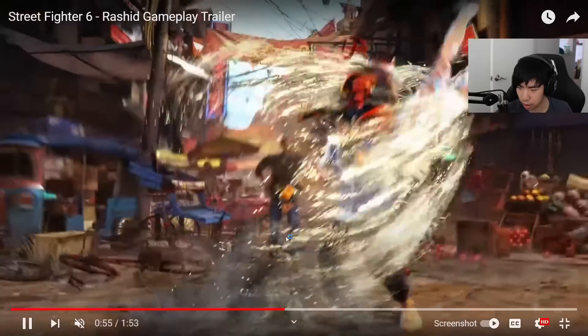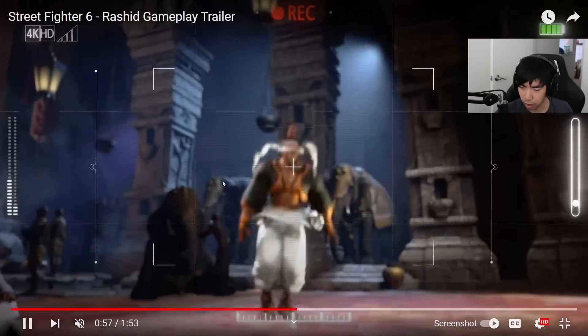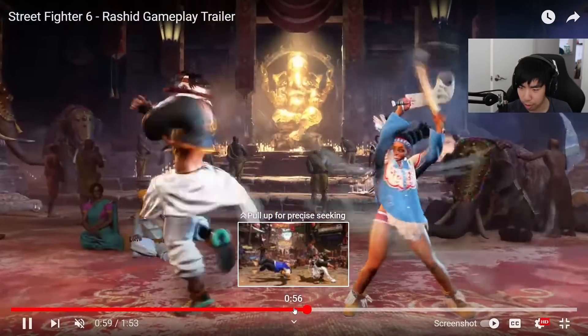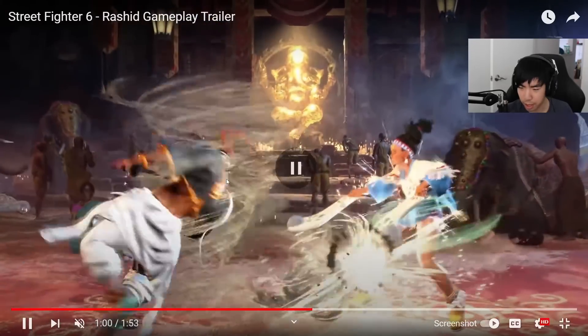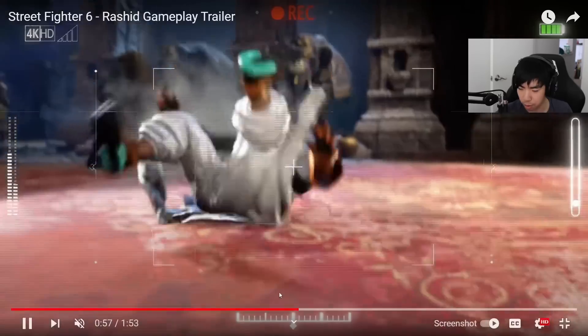This is his level one super — it's a side switch, kind of like Cammy's super. It left him in a weird state. Maybe he has like a wind power-up effect like Lily does, and maybe that enhances his fireball in some way — they didn't really show it clearly in the gameplay trailer.